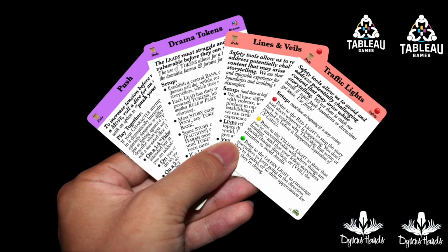Another card is Lines and Veils, which is a more involved safety rule — very useful for more intimate stories. We also must choose a drama card. The push rule uses dice for tension, but the drama tokens rule uses small coins or stones for karma. In this case, the storytellers are planning a relatively light story and don't want to use the dice, so they selected drama tokens and traffic lights.